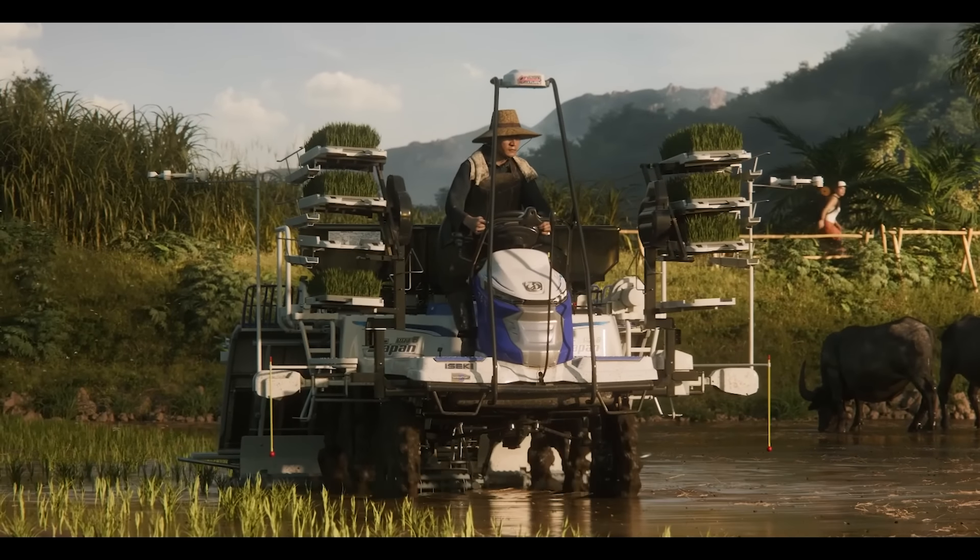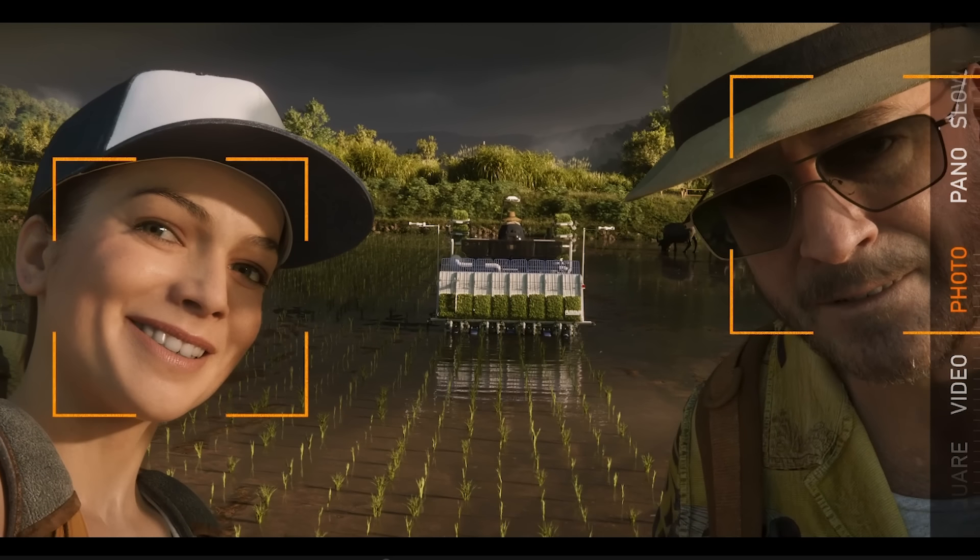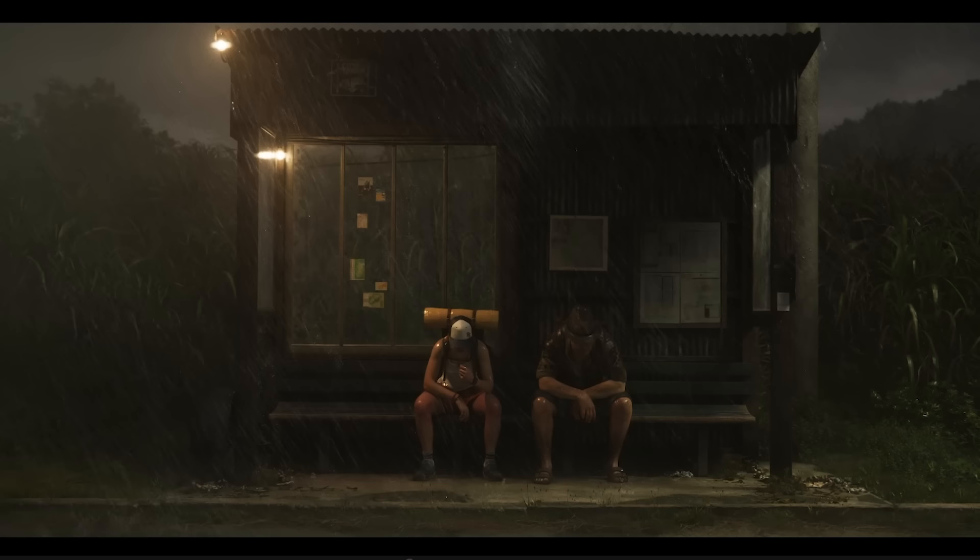The rice planter is turning around — one of its advertised features is that it can turn on a dime, which is pretty cool. There's also a scene of them taking a photo, kind of like on a phone. I don't know if this has significance — maybe there'll be a photo mode, which would be pretty cool. We can see a little stopwatch, a camera flip button, a flash button, and a share or email option on screen. We'll keep going.